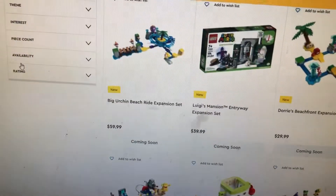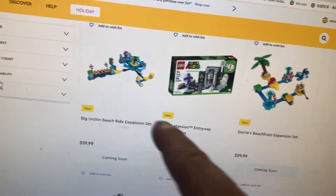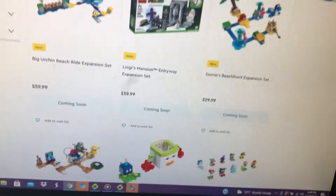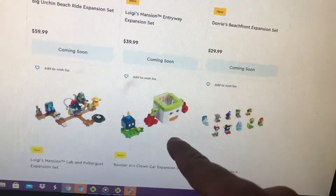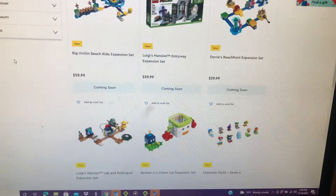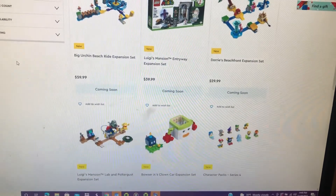This is the LEGO Super Mario — I can see Big Urchin, Sea Urchin, Dory, Little Beach Park, and Bowser Jr's Crown Car and Character Pack Series 4. We will come back next year for the new Series 4.